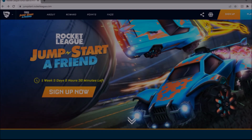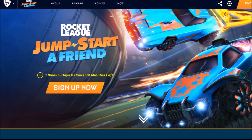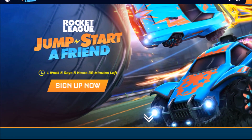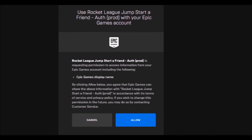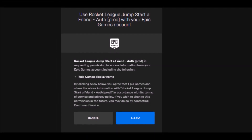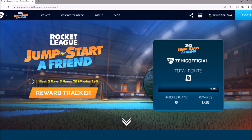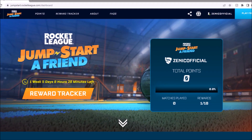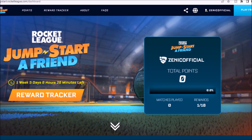The very first thing you want to do is go onto the Rocket League website, and Jumpstart is going to be the main thing popping up all over the place. Make sure to click that and click 'Sign Up Now.' Once you've done that, just go through, sign up with your Epic, Xbox, PSN, or Steam — wherever you've signed in with your Epic before — click accept, and you're going to be shown this page on screen. I've already collected a reward, because by simply signing up into this event, you are getting yourself a free title.